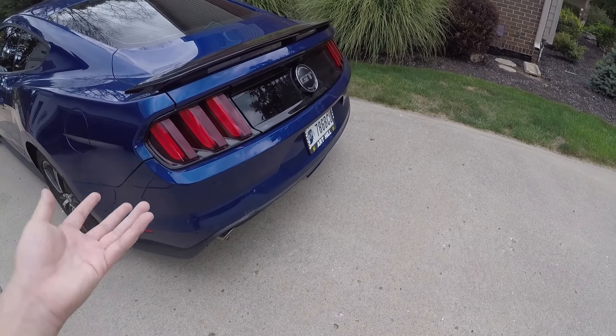Moving on to the fourth switch — this is where the fun happens. We have Normal, Sport Plus, Track, and Snow/Wet. Normal is just normal. Sport Plus loosens up traction control a little bit — doesn't fully turn it off but loosens it up and increases pedal sensitivity; it's my personal favorite to drive in. Track mode fully turns off traction control and increases throttle sensitivity even more — you'll see a little helmet icon appear indicating you're in track mode. I put it back in sport mode and shifted into park.